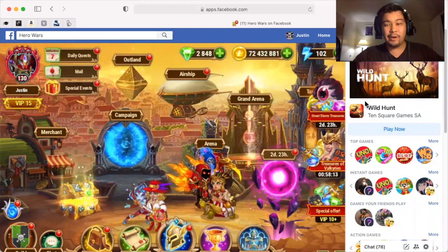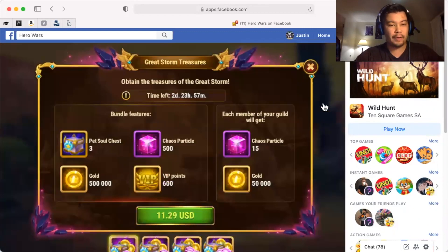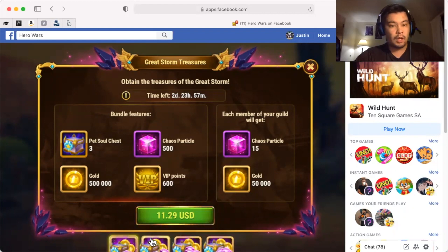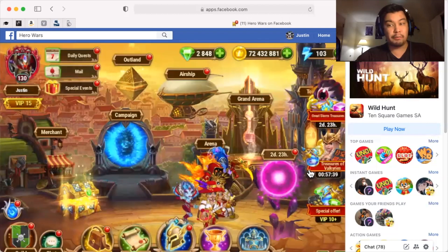Alright guys, so here we are in game. We have Great Storm treasures popping up. We've got pet soul chests, chaos particles, VIP and gold. Everyone gets 15 chaos particles for the first bundle. The next bundle has 10 pet soul chests and 2,000 particles. Then 20 chests and 5,000, and finally 50 chests and 15,000. That's what they're promoting.